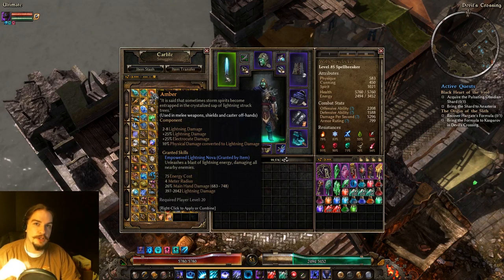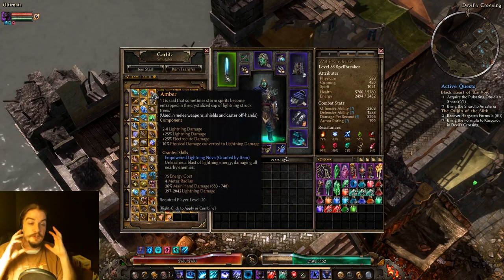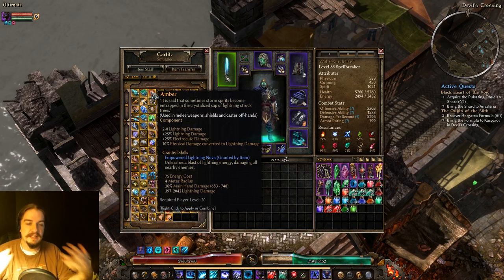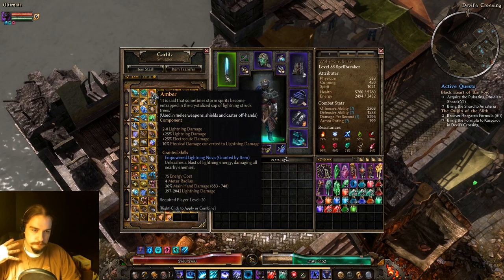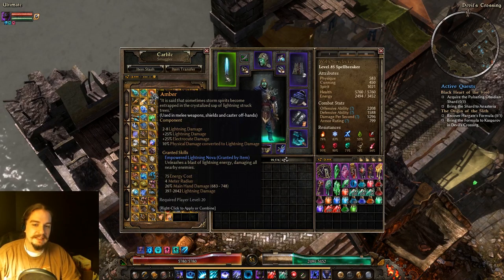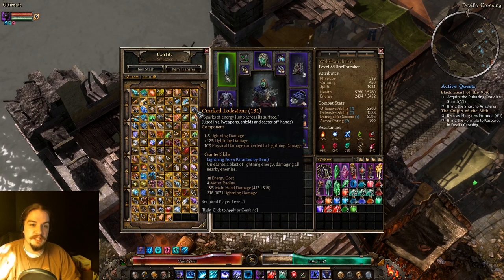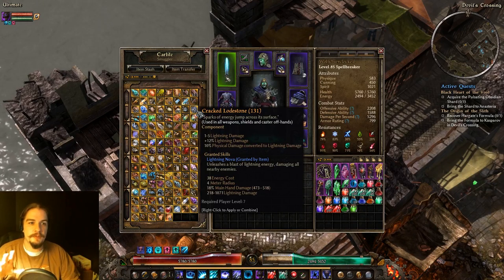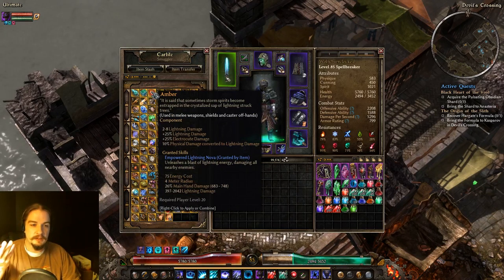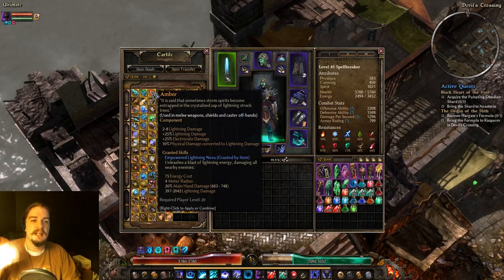Amber is used in melee weapons, shields, and caster off-hands. It gives you the ability Empowered Lightning Nova, and from Cracked Lodestones there is just Lightning Nova. It's a great leveling ability and can actually be made into a main ability at the end of the game. It's a Nova — you just hit it and it makes a burst. It can be really potent with a Lightning build as a main attack while everything else is on cooldown. Once you hit level 7, you can throw a Cracked Lodestone in your weapon and use those as an attack until you get better things.